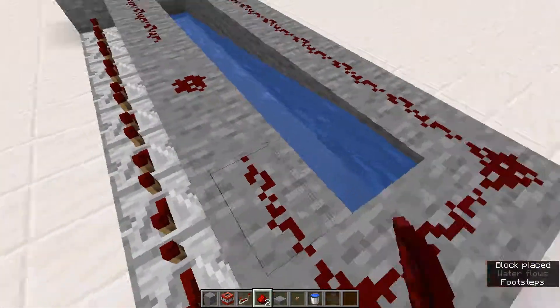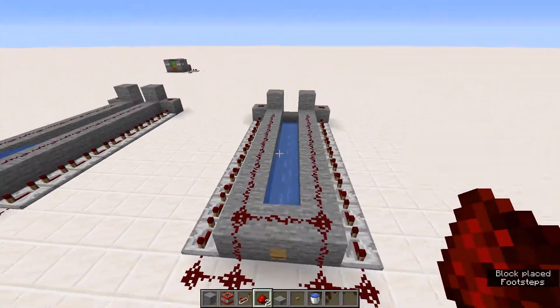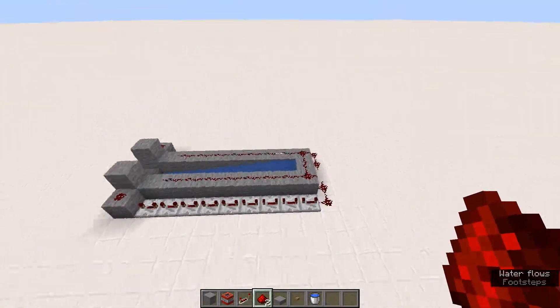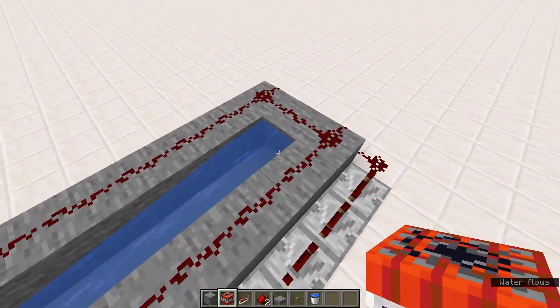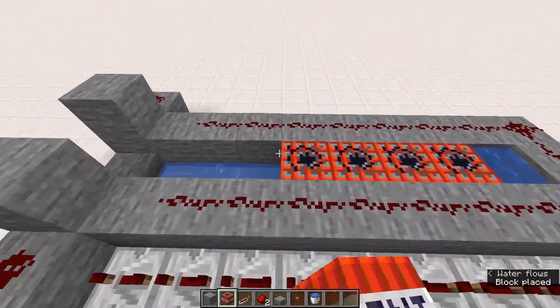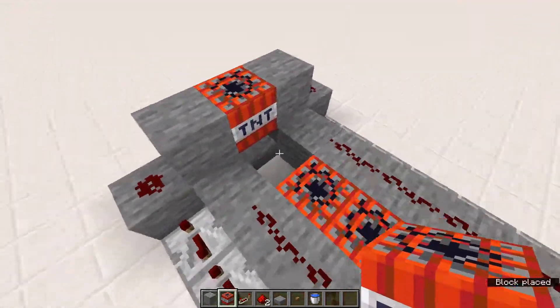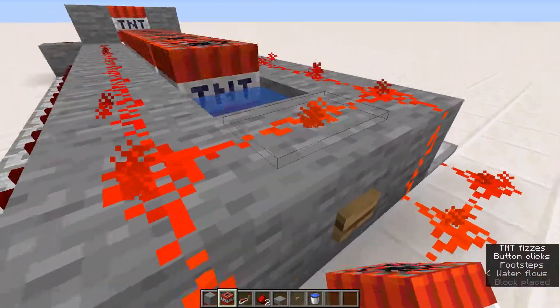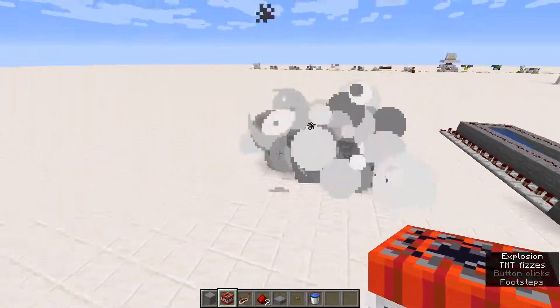You can fill in all of this and then drop it down there. And that is the whole TNT cannon. Make sure you don't place the TNT where the water source is, but fill in all the spots where you can have the redstone on the side, and then place one right there.